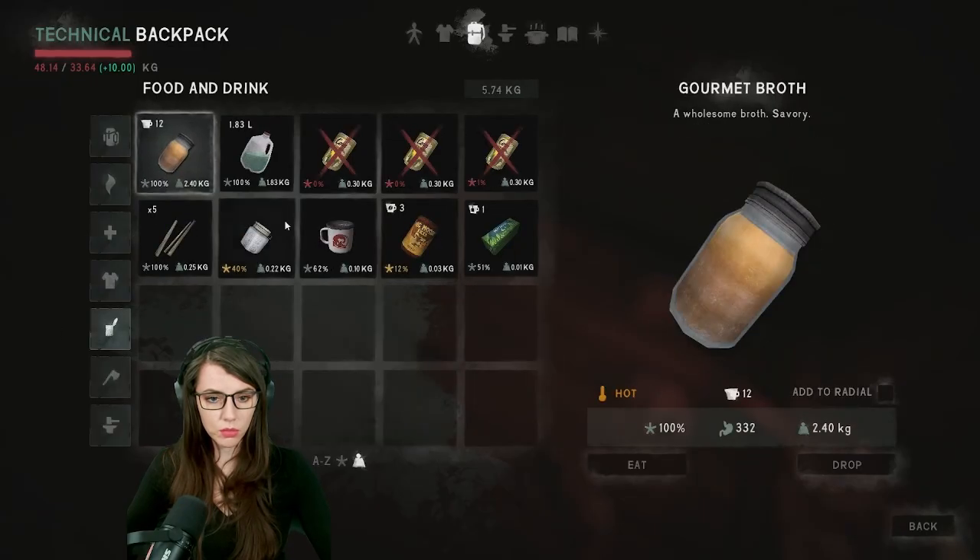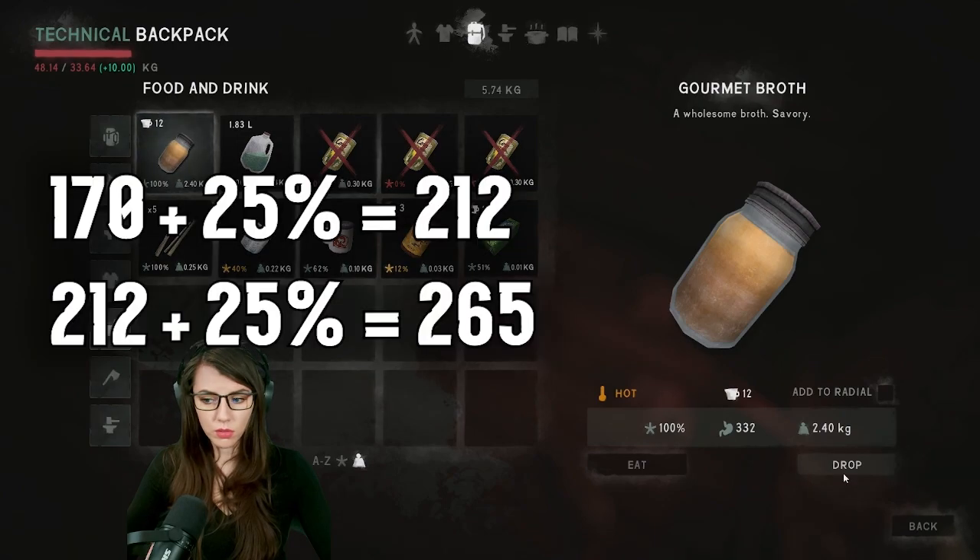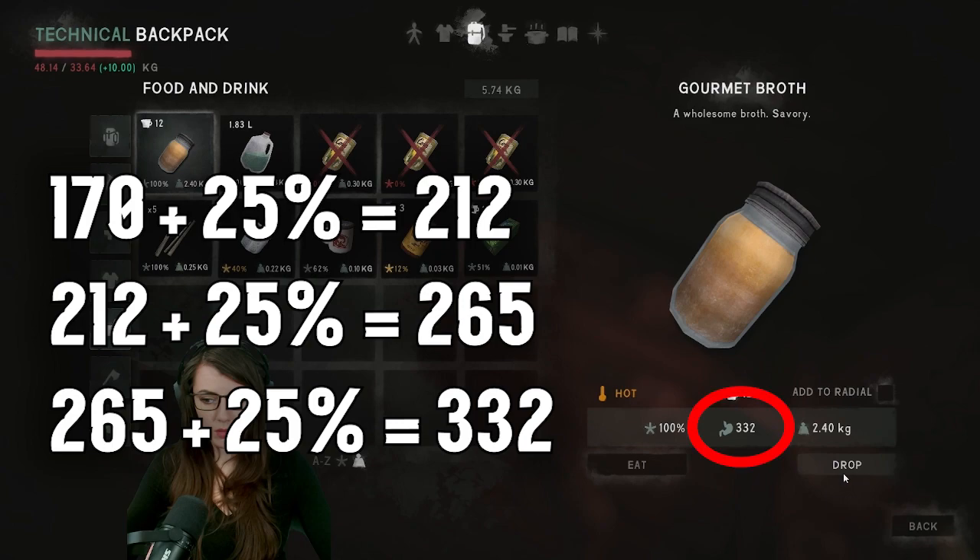What I discovered is that if you maxed your cooking skill, broth is the only item that applies the 25% calorie bonus every time you make more. Every time a batch of broth is made, it both stacks onto the previous batch of broth and receives an additional 25% calorie bonus.